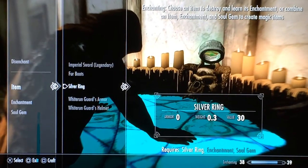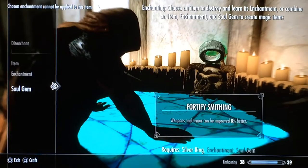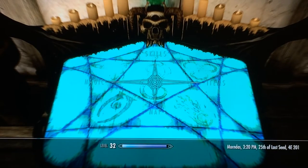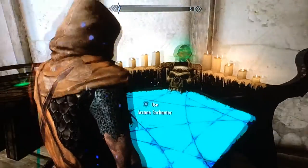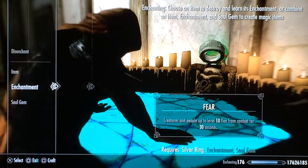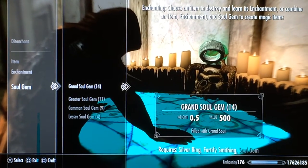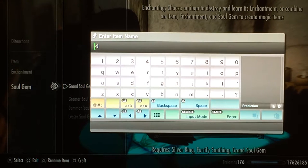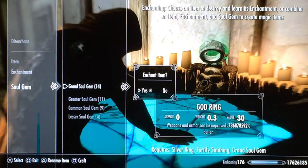So we can do — I'm going to do my silver ring. I'm going to do the enchanting of smithing. So right now we can do 11 percent better, and I have a grand soul gem. Let's get this so I don't have to make any more smithing potions. All right, let's go enchanting — hit this 30 seconds. Item: silver ring. Enchantments, go all the way down to smithing. Grand soul gem — oh, that's not gonna work. Maybe it is — all right. Let's name it: 'God Ring.' Let's do this — God Ring. Craft — boom.